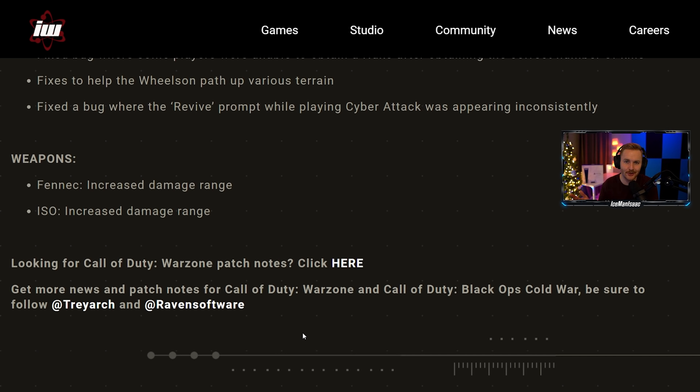Here's what we need to look at — weapons. What's getting buffed, what's getting nerfed? The Fennec got increased damage range, and the ISO got increased damage range — one of the worst guns in the game. A couple of small SMG buffs, and that's it for Modern Warfare weapons.